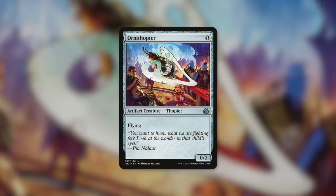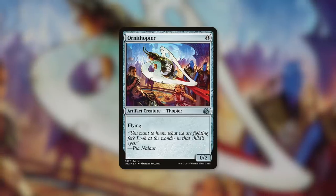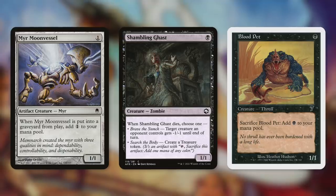We've got yet another artifact creature that costs zero with Ornithopter, and it's a 0/2. Keep in mind that if we want to get this one back, we need a creature that dies that has three toughness or more. Next up, we actually have some one mana creatures that basically pay for themselves and are essentially free with Mere Moon Vessel, Shambling Gast, and Blood Pet.